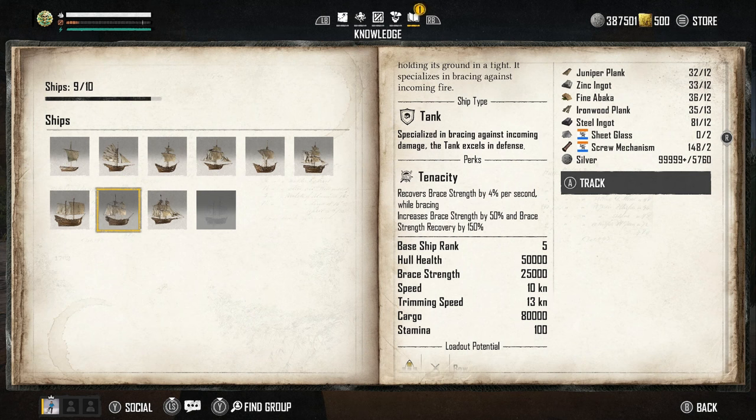Starting off, it specializes in bracing against incoming damage and has a perk called Tenacity: it recovers brace strength by four percent per second while bracing, increases brace strength by 50 percent, and recovery by 150 percent. For stats, it has 50,000 health, 25,000 brace strength, and a trimming speed of only 13 knots — I'll go into detail about that in a moment.